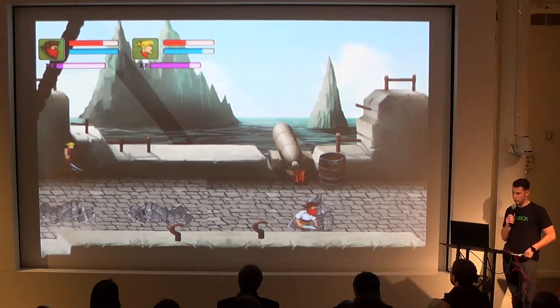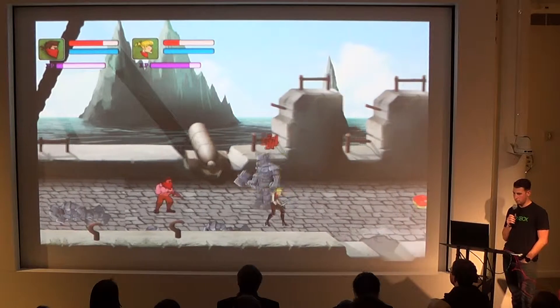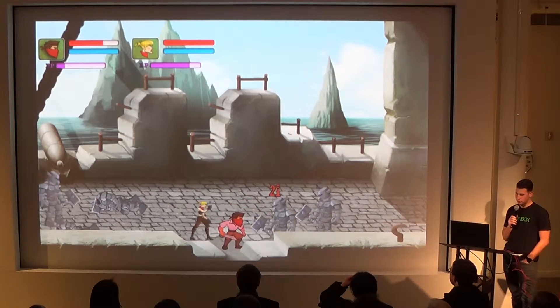Inside these barrels you can actually break them open — some of them have power-ups. So that right there is rum; you can also use some extra strength to be able to deal more damage while you are in the red.